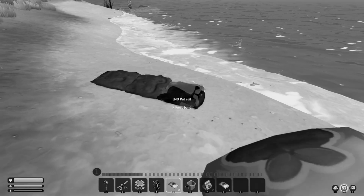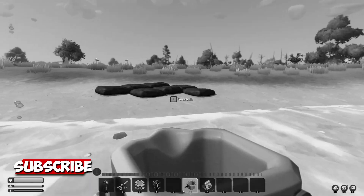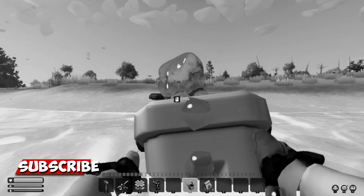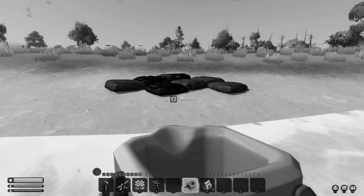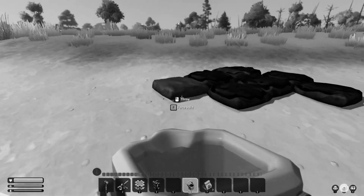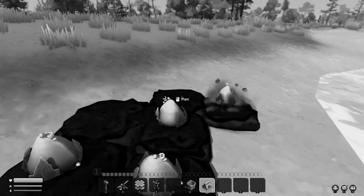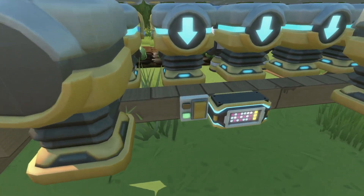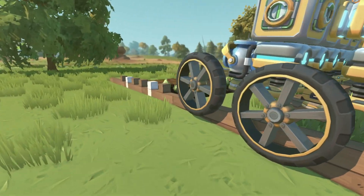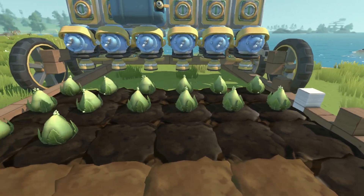If there's one thing we all hate in Scrap Mechanic, it's got to be the farming. From early on, when you're trying to find the perfect place so that you can start your farm, you usually end up finding yourself near water so that you're able to plant your soil, plant your crops, and throw buckets of water onto your crops. That's usually how we all get started. Eventually, later on, we start to get a little bit more creative, trying to come up with different ways and means that we can start to produce crops in a vast quantity.